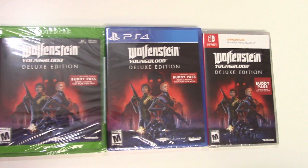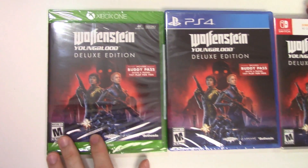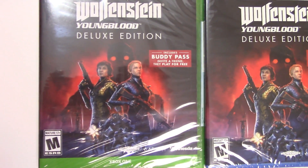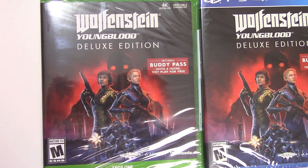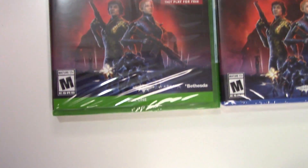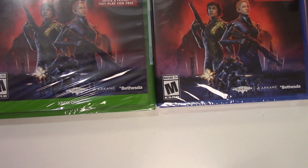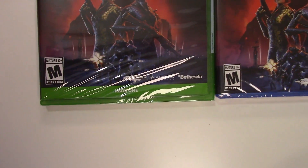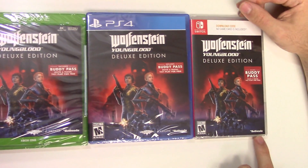We have the PS4 and the Nintendo Switch, and we can see the front covers right here with the two characters. It says 'includes buddy pass, invite a friend, they play for free.' Down below we can see that the game is rated M for Mature, and it's developed and published by Machine Games, Arcane Studios, and Bethesda — though we only see Bethesda on the Switch version.